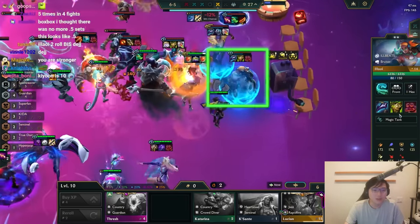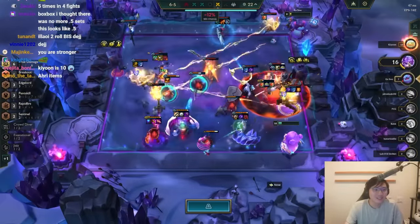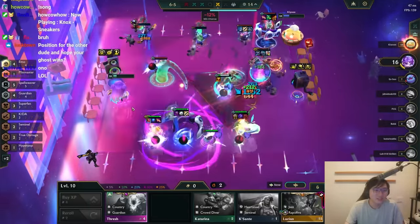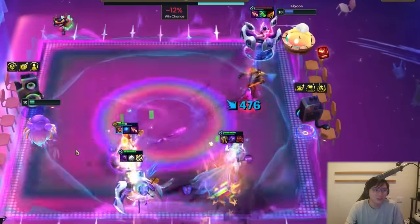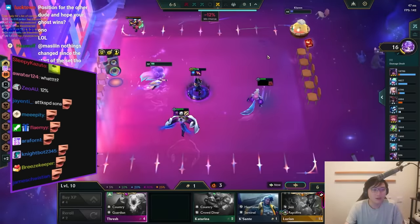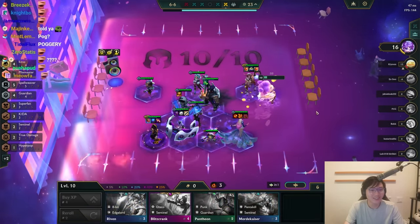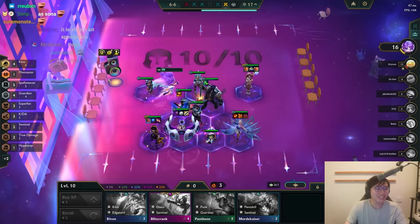Oh god, his Alawi rolled Warmog's D-claw. Maybe my ghost kills him. No, it's not even close. Wait, hang on... I won! Wait — and the other guy died! Ha! How did I win? Dude, it's actually — I think it's Three's a Crowd giving like plus 300 HP to my whole team.